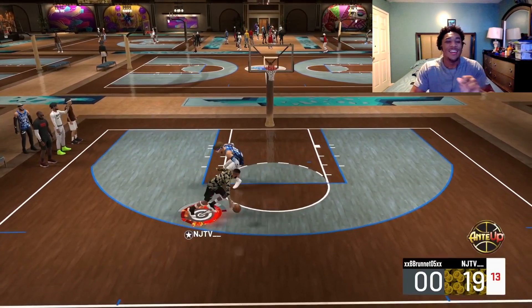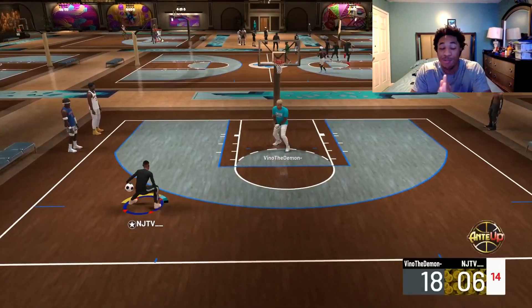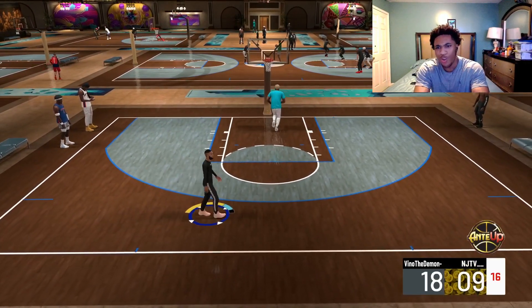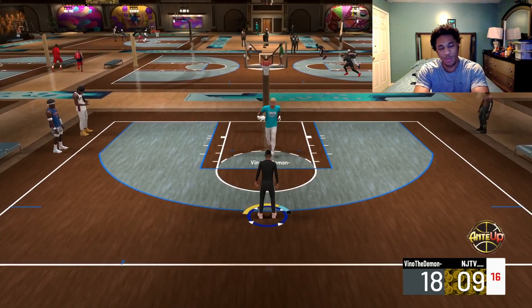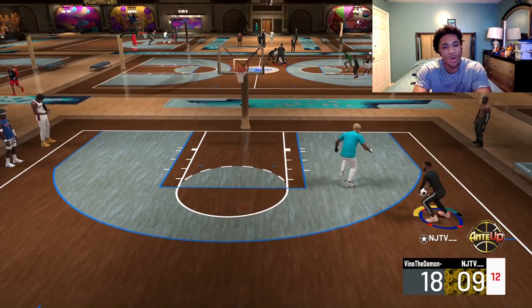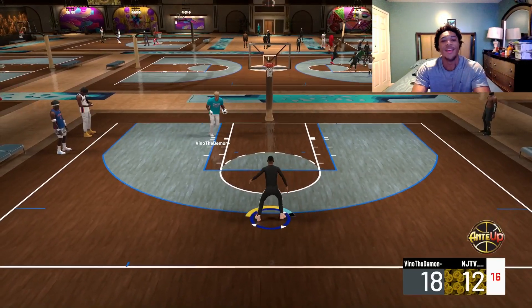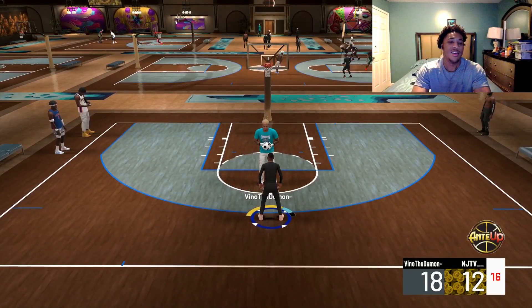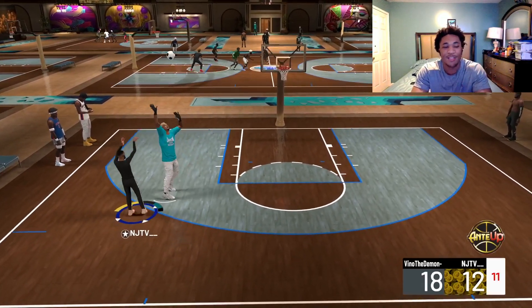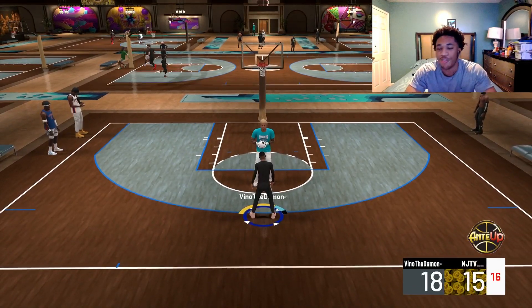The ankle breaker badge is something different, guys. Please use that, because every time I'm just making him stumble and twist, he's playing twister out here. Another way to create space is to be confident in your moveset. Know what you're doing — don't just be flicking the right stick any type of way. Know what move you want to execute, know how you want to score, and you will do it. You can use the snatch back, especially with the ankle breaker badge.